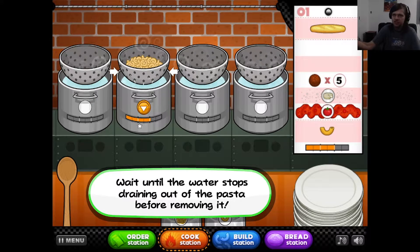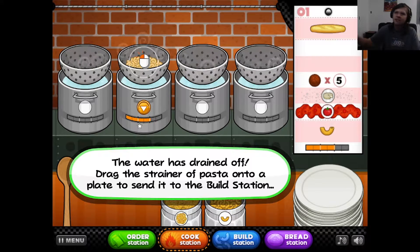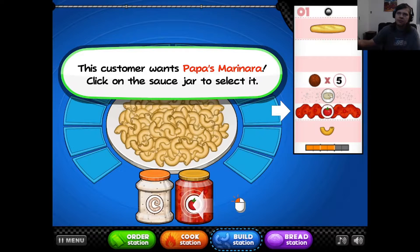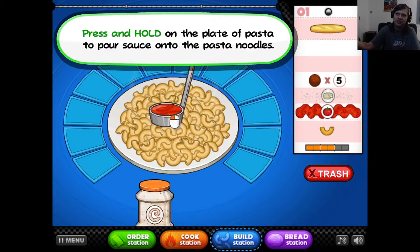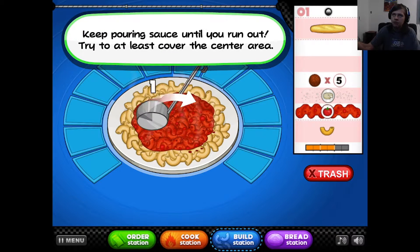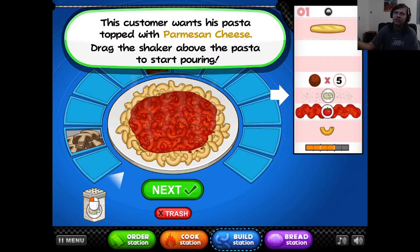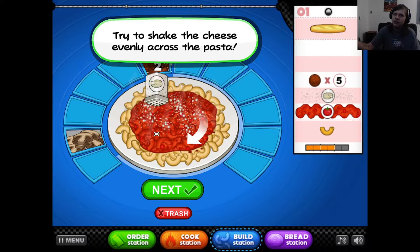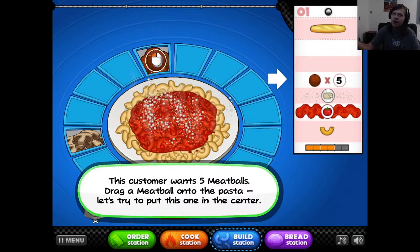Now it's done - click and drain the water. Now you need to wait. The water's done, you put it in here. Go to the build station - they want marinara, Papa's marinara specifically. So you press and hold it. Perfect. And then they want Parmesan cheese - you do a little bit of that.